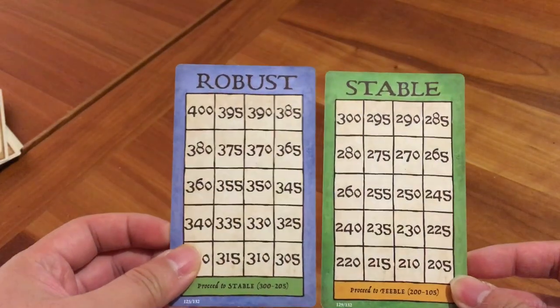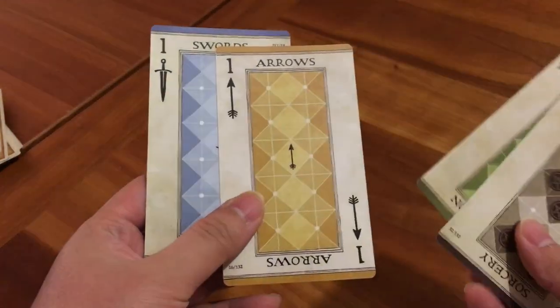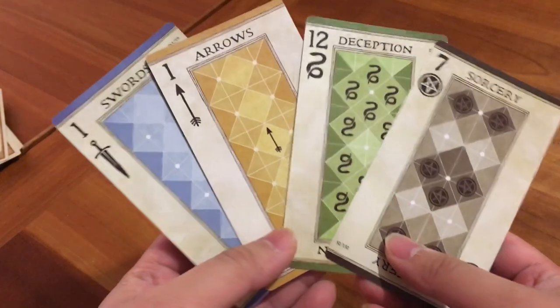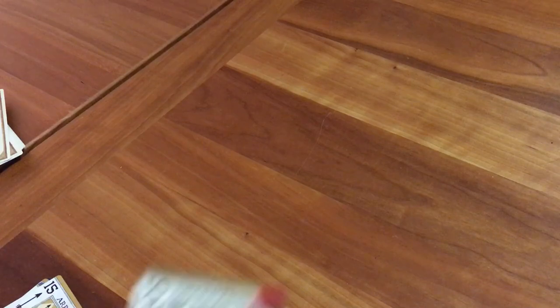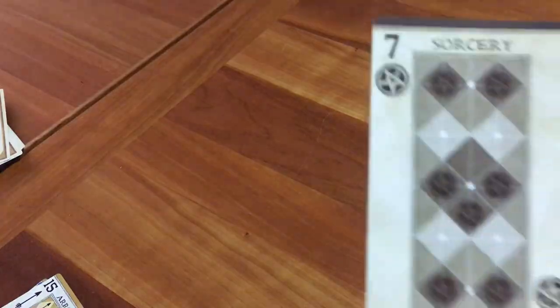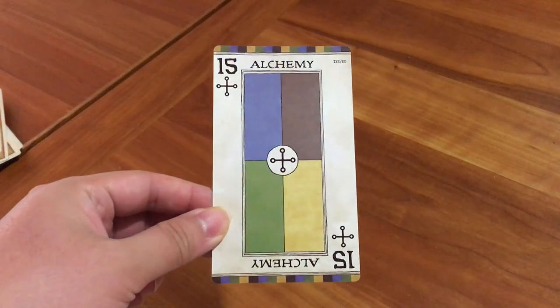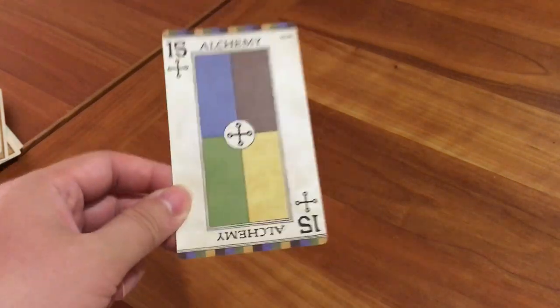Health cards keep track of how much health you have. You start from robust, go to stable, and eventually go from feeble to crippled if you're not doing so hot. You have four weapon card suits: sorcery, deception, arrows, and swords — think of these like suits in a regular playing card deck. They all have numbers representing their different strengths. Some cards are poisoned, marked with a skull and crossbones, and do extra damage. Every standard card is worth 5 injury points and every poisoned card is worth 10. Alchemy cards can stand in for any basic weapon suit and are worth 5 injury points each.